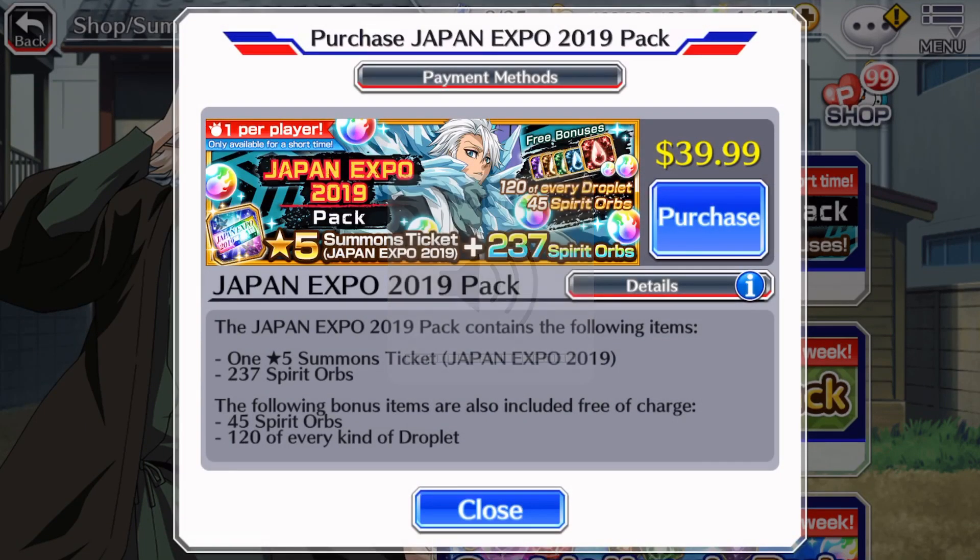Hey guys, so for today's video we're going to go over this Japan Expo 2019 pack. Overall I think it's got a lot of good benefits to it. You get 237 orbs, plus a 5-star summons ticket, and 120 of every droplet.